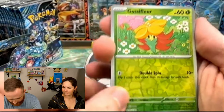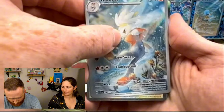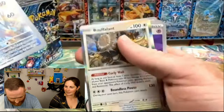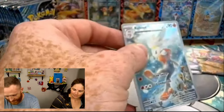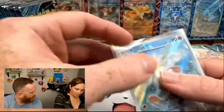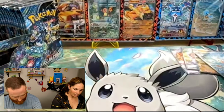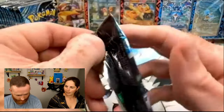All right, we've got a Golossaflower. Boom! Illustration Rare Reboot — Reboot to the face! And a Bouffalant. You actually pulled this a couple of days ago when you were opening the promos. I think it was a Double Pack or a Double Banger First Pack Magic.